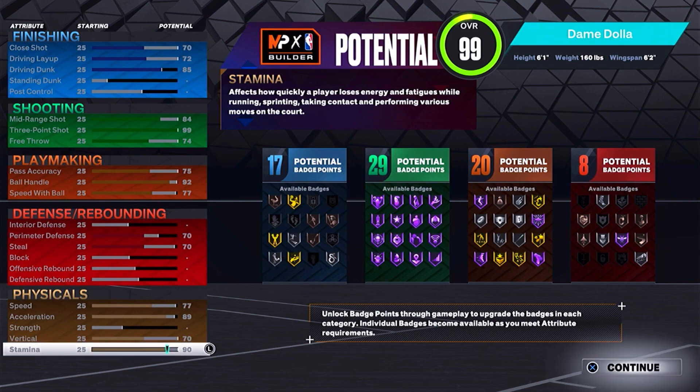Next, you want to take your speed to 77 and your acceleration to 89, your vertical to 70, and your stamina to 90.